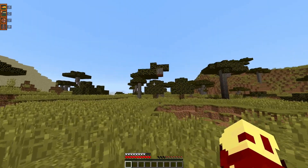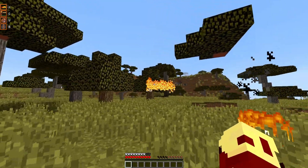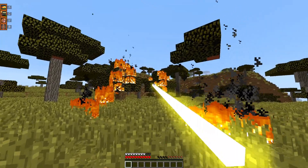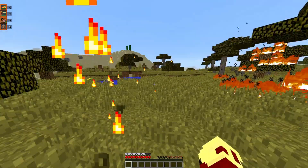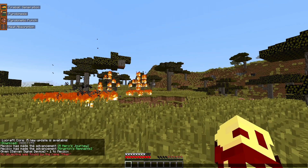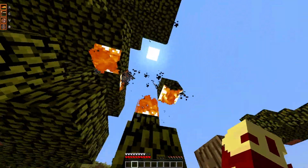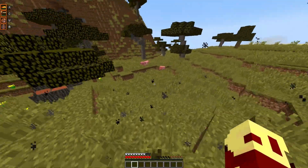I'll go over Heat Blast's moves — there are four. First move, X, just throws a fireball at you. Next one is C, where you shoot a laser. It looks really cool honestly. Then we got V, which I believe is like a fire punch or something like that. And then the last one, B, which is Heat Absorption — so it's like to put out fire, pretty much. As Heat Blast, we do not take heat damage, at least.